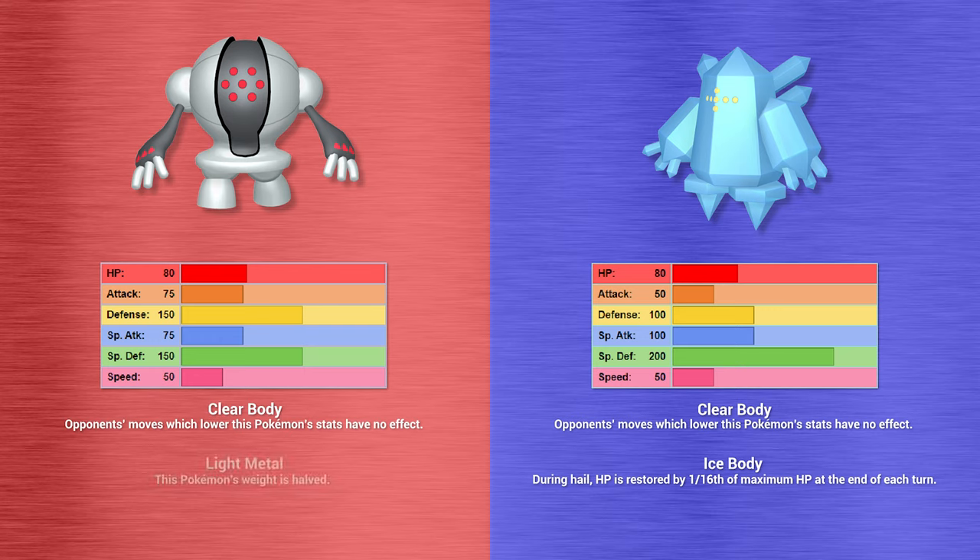Here we are with the Regis. We've had a lot of people asking about the Regis since Form Fight's inception, and now we get to do six Regis at once. Remember, at the start of this free-for-all, Regigigas has got Slow Start, which means it will have halved attack and speed for the first five turns. Shift Gear from the Steel-type Registeel. If you're not familiar with free-for-all rules, head over to the Pokemon Free-for-alls YouTube channel.